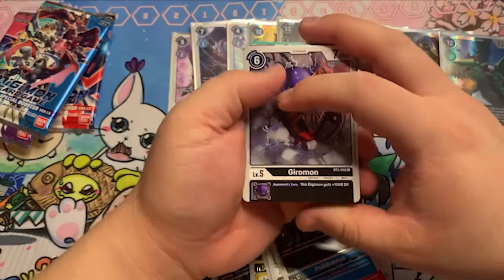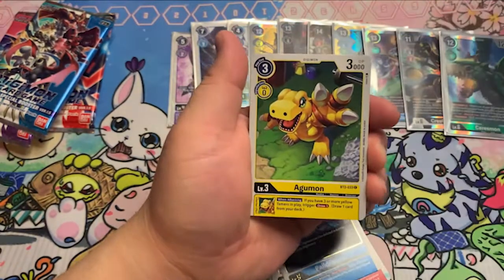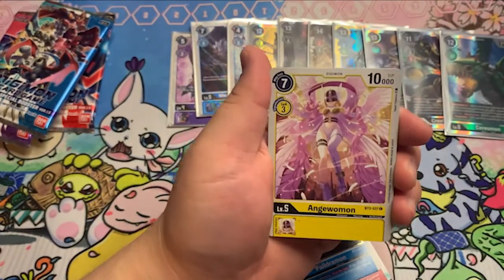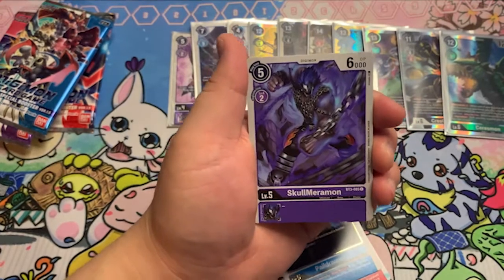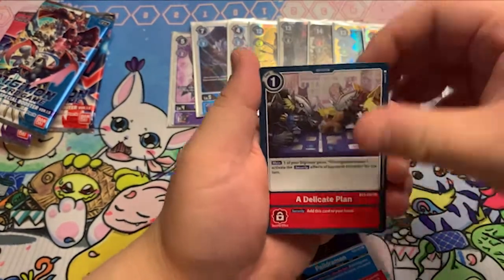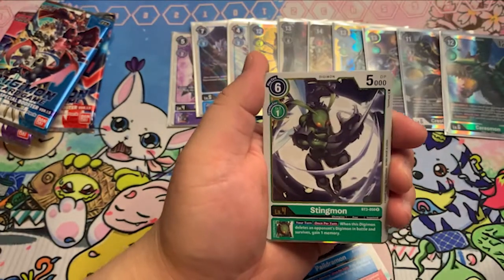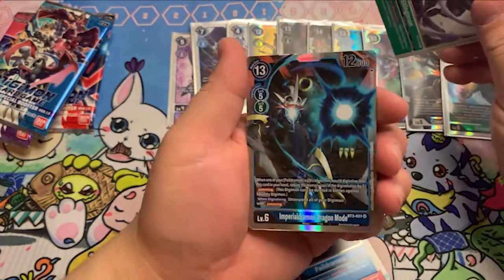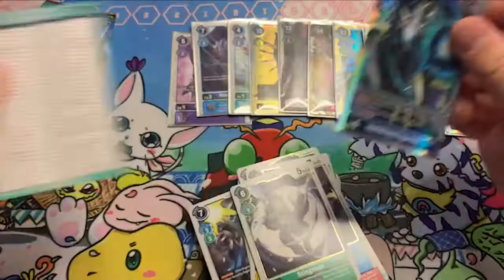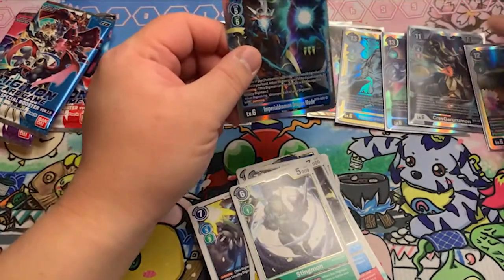Next pack. Giromon. Agamon. Lightning Paw. Agamon. Demi Vymon — is that a different Demi Vymon? I think it is. Stingmon. Stingmon. And Imperial Dramon Dragon Mode — didn't we get this? Did I get an alternate art one? I'll have to check that out.